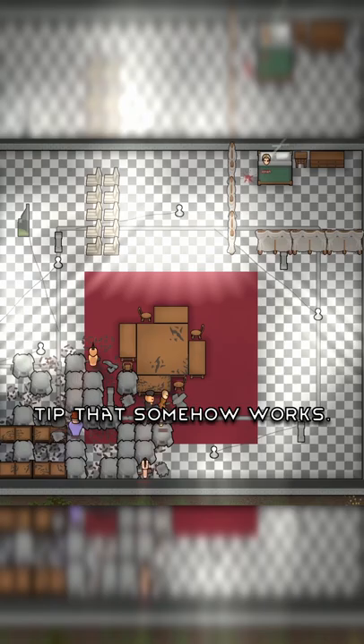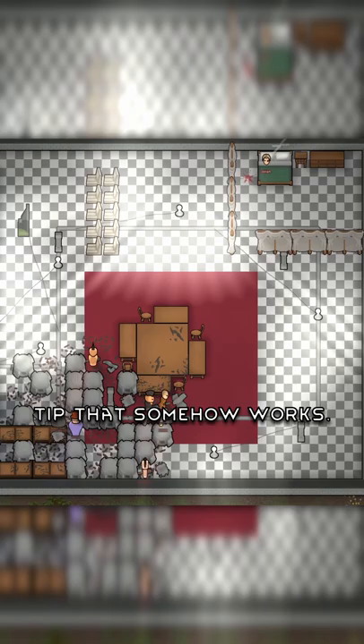Drop pod raids are the number one colony killer in RimWorld, but I have a secret tip that somehow works: animal spots. Place them all over the colony. They have no effect on beauty or anything. I recommend an auto-clicker against carpal tunnel.